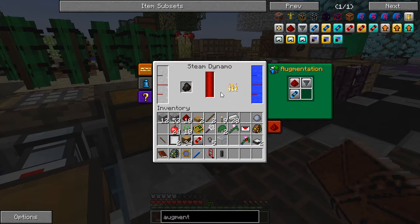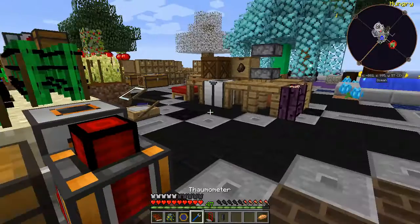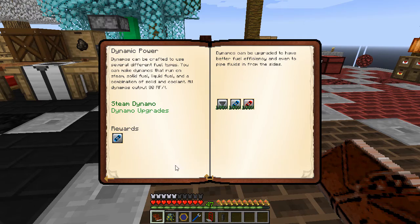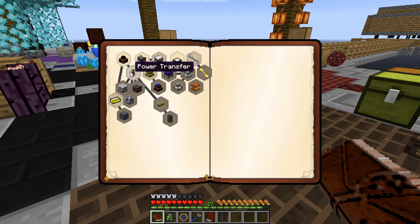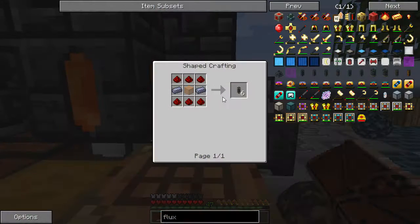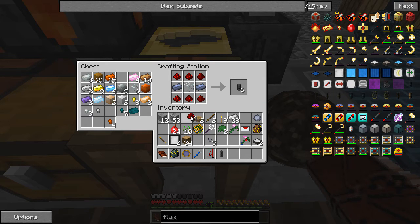We'll put this in for fuel efficiency. We get yet another secondary gearbox — I think they stack. They don't stack but you can add multiple, so I wonder how many are allowed — maybe four in total. We also have power transfer: rednet energy cable and flux ducts. Leadstone flux duct — not bad: lead ingots, redstone, and some glass. This will allow us to transmit power. There we go — flux duct.